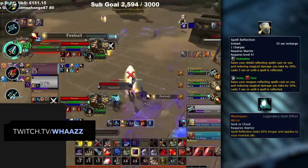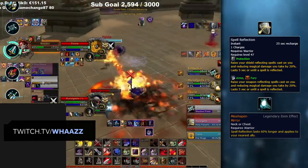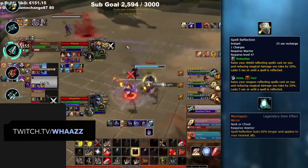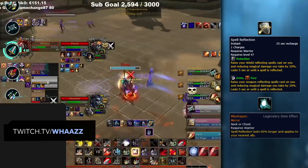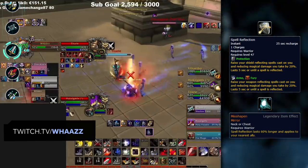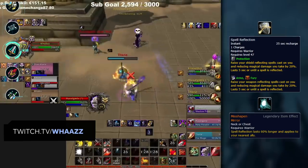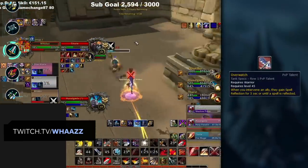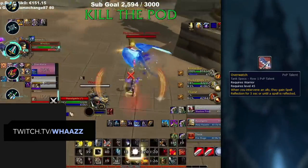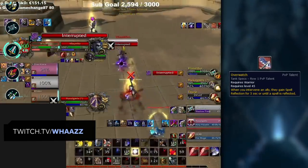Next is Spell Reflection, which Warriors can apply to themselves to reflect a single spell. It can also be applied to a teammate with the Misshapen Mirror legendary. It only reflects one spell, so make sure you track this cooldown and remove it before trying to use something important on the Warrior. It's also off the Global Cooldown, meaning the Warrior can use it at any point. Warriors can also use the Overwatch PvP talent to give their teammate a reflect with Intervene, so keep an eye out and avoid getting your CC reflected at vital times.